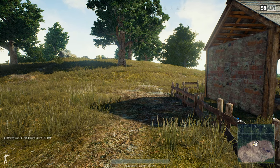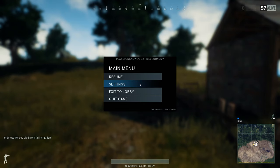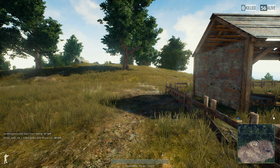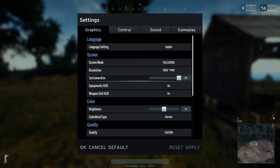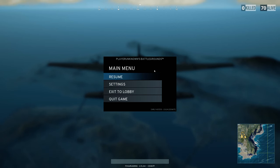This brings us to some of the changes that were made to the settings. The biggest change is the addition of a field of view slider for the first person view. You can now go from 80 all the way up to 103. If you can play with a high field of view in first person mode then it can definitely give you an advantage over everybody else, but you will have to deal with a fisheye effect that comes with a high FOV setting.